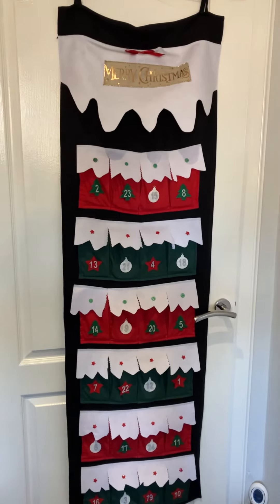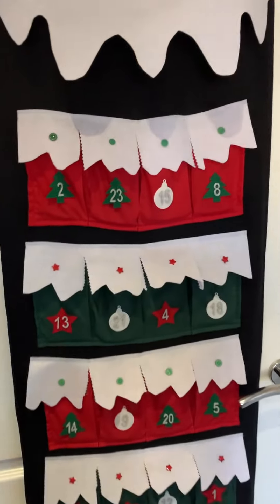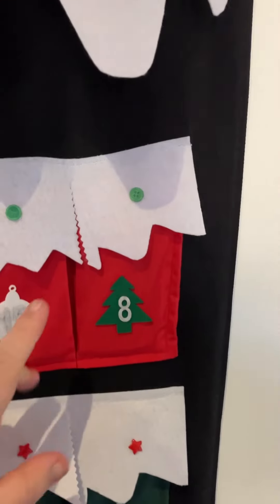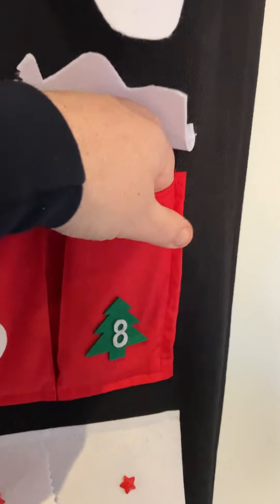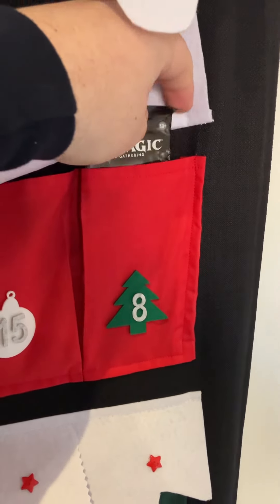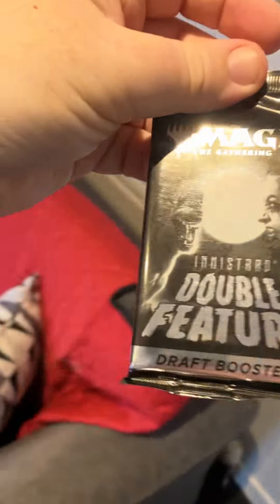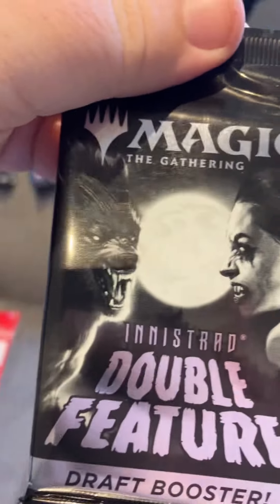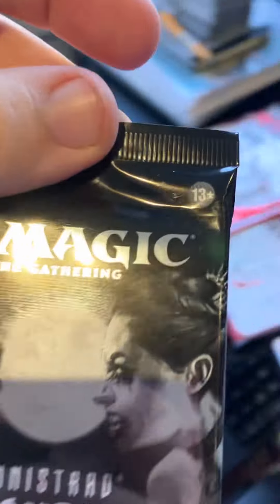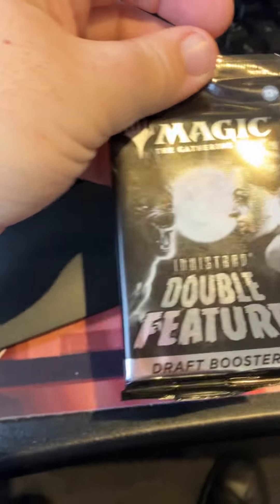We're back — Day 8 on the advent calendar. Every door is a magic booster pack and I have no idea what's waiting inside. We have a return to Innistrad — we've got the Double Feature from Innistrad. This is a divisive set; I don't know what to think about it.